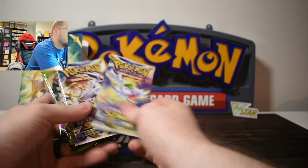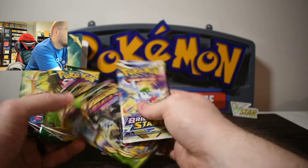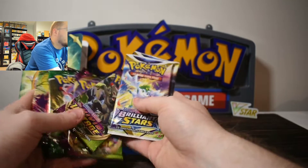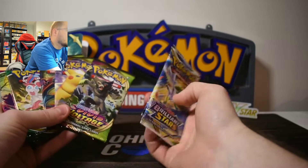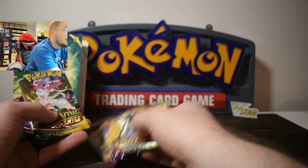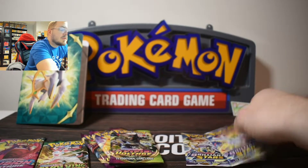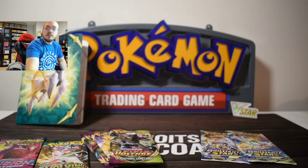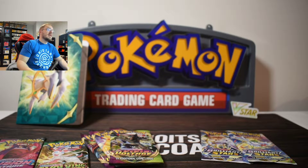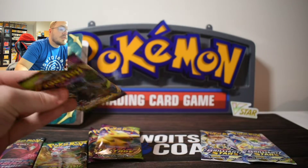Cool, we've got the packs here like it said. Actually — contents may vary — and it's just our luck, we actually get three Vivid Voltage instead of three Battle Styles. So that's great. We still get the one Evolving Skies, the one Fusion Strike, and two Brilliant Stars. I'm going to go ahead and get started with the Vivid Voltage — we'll go oldest to newest for the packs.